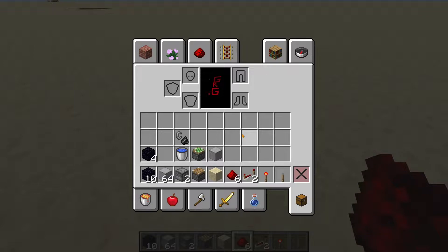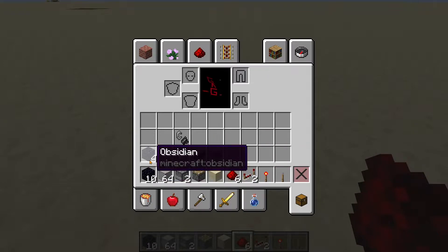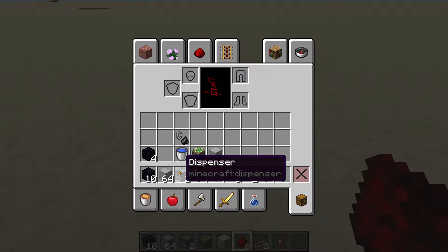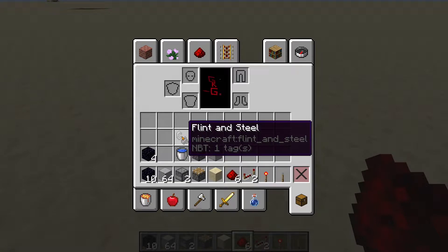Now let's take a look at what items we will need to make this portal switch. You will need 10 obsidian for the portal, or an additional 4 if you choose to do the corners of the portal with obsidian. Then you will need about a stack of building blocks, 2 dispensers — with one dispenser having a water bucket and the other having a flint and steel inside of it.